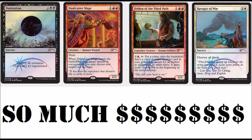Ravages of War is part of a very interesting trend that's continuing — the Portal Three Kingdoms cards, which are extremely expensive. If you check up on cards like Imperial Seal or Imperial Recruiter, those cards are super expensive. Then Imperial Recruiter got a reprint and Ravages of War got a reprint. I would not speculate at all on Three Kingdoms cards because they're coming out in Commander decks, they're coming out in foils, and they're coming out as promos.